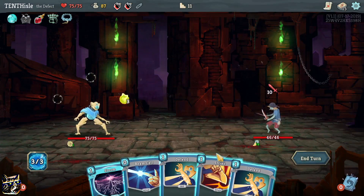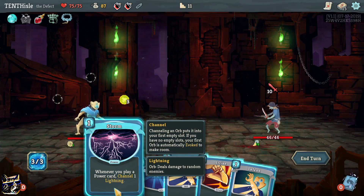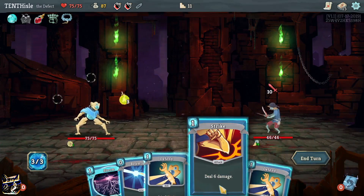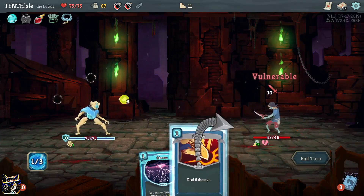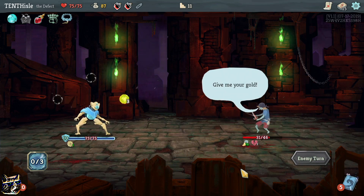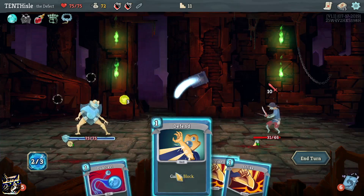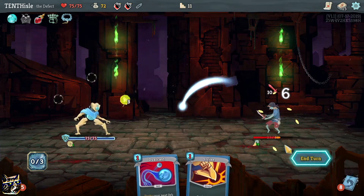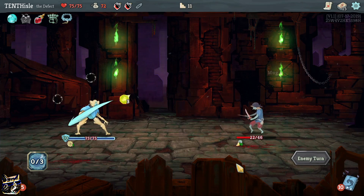A little bit longer episode hopefully for you guys, so you're welcome. Whenever you play a power card, channel one lightning. We're gonna block. I'll keep that in there, I guess. Oh my gold. This is an equal match here, I guess - I don't know.